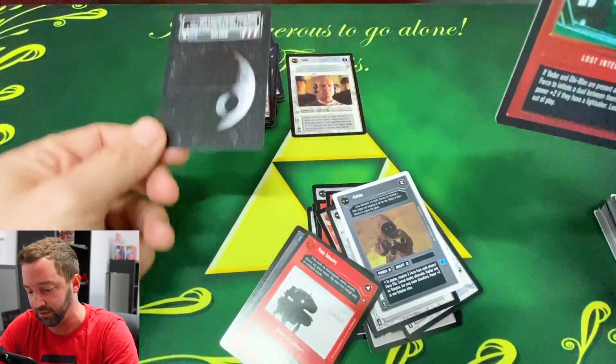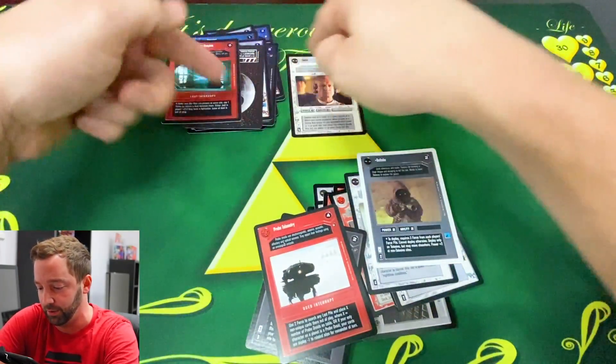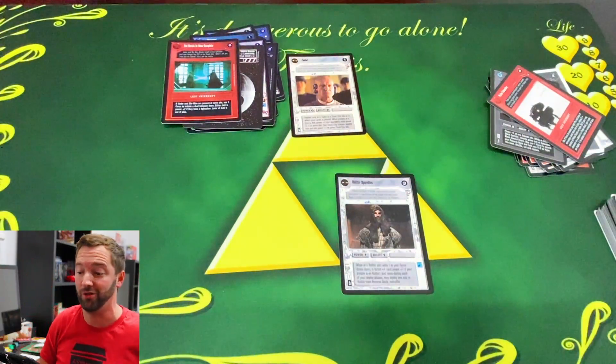Dagobah — I played with him! The circle is now complete. A foil Death Star right there — from the A New Hope set. Boom! What a good set of pulls. I'm going to go get my Uber and then I'll do the outro after dinner.